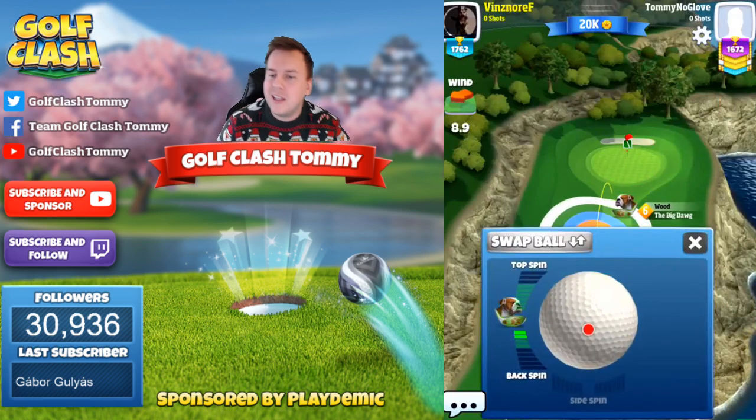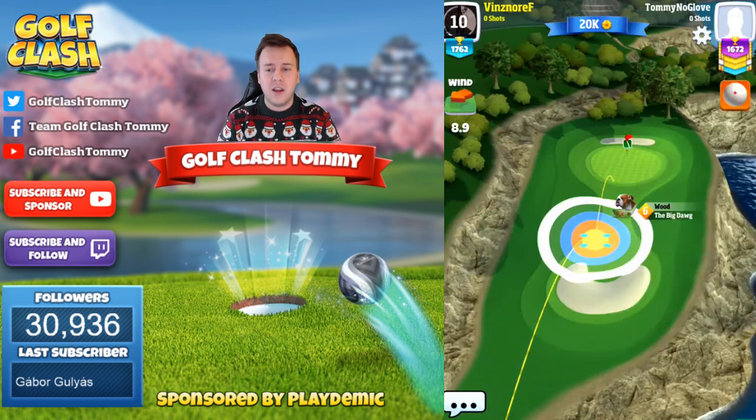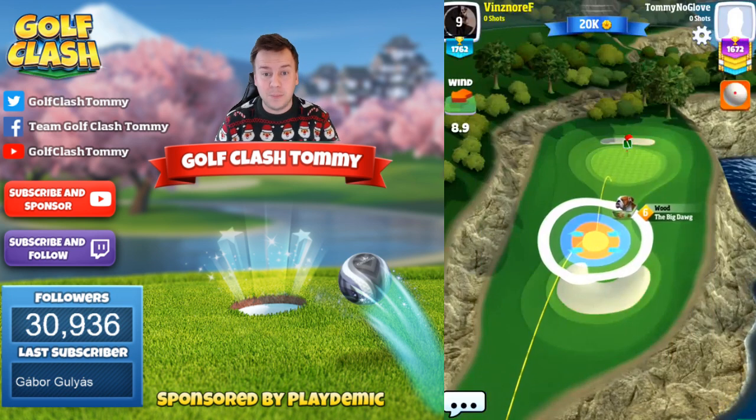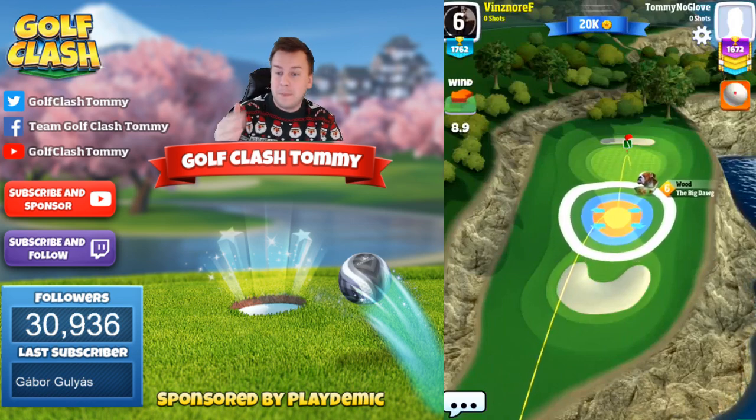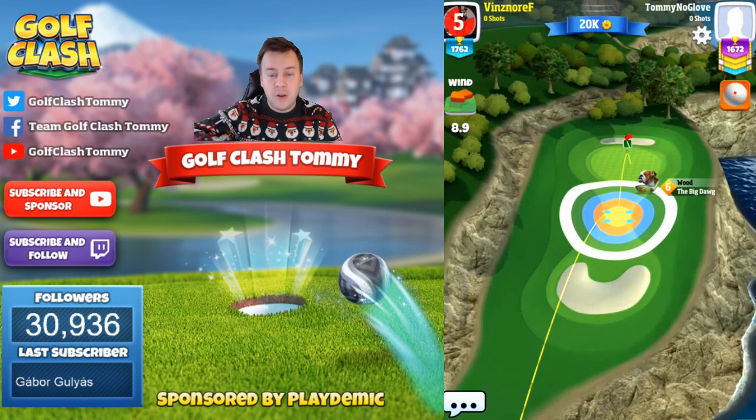In rookie division, this is a very tough par 3, so do not take this one easy. The only important thing here in my opinion is to get this ball to the green and let it stay there, because the first 50% of the green falls downhill.